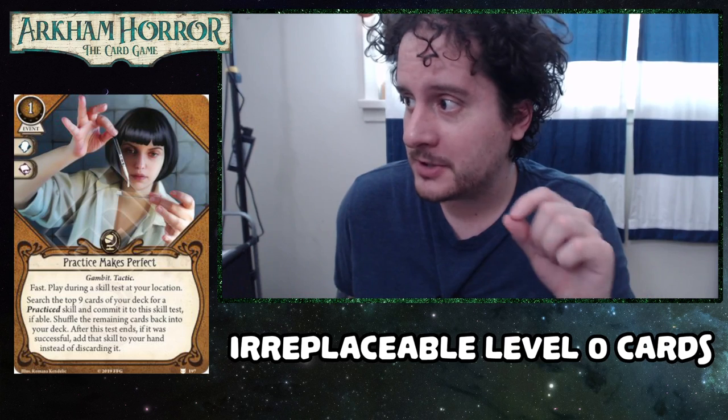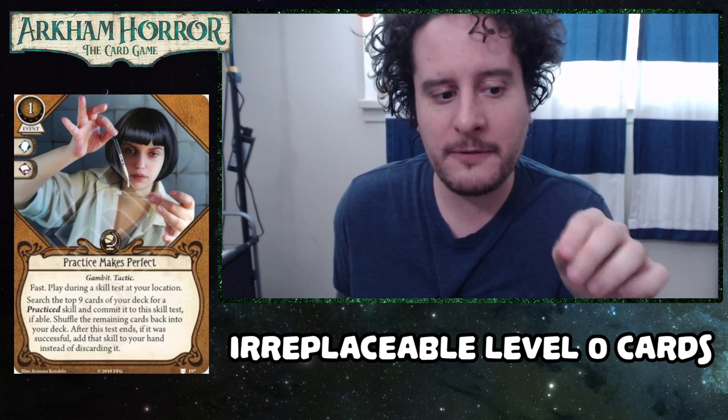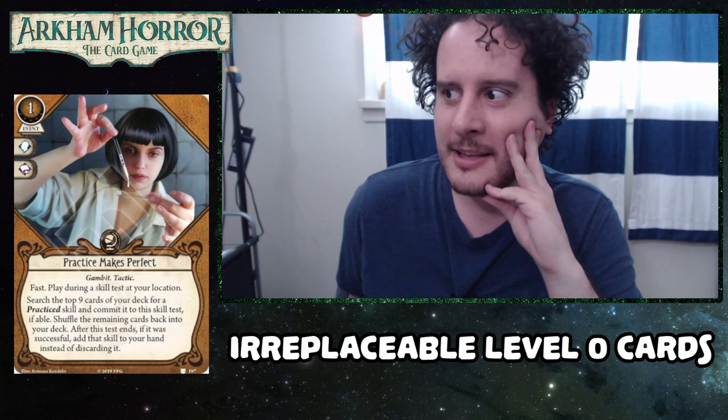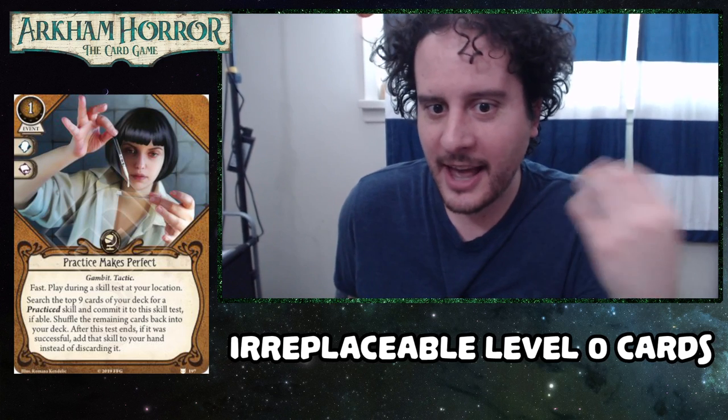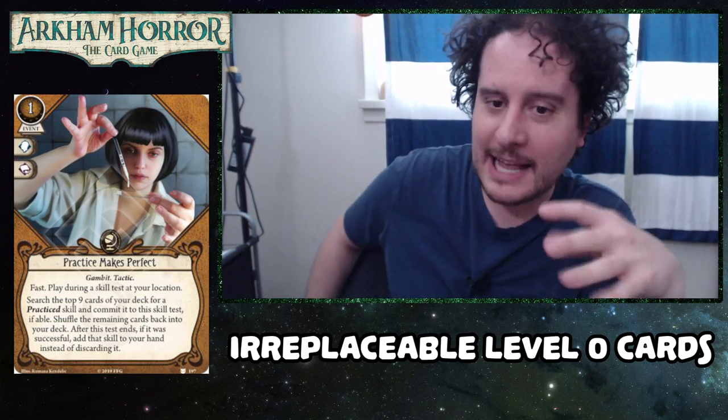One thing a commenter pointed out: the cards in Edge of the Earth that are practiced skills — the ones that gain symbols when committed to a test — you can still grab them with Practice Makes Perfect because you only commit the skill if able. So no matter what, even if you whiff on a practiced card, it still goes into your hand. Even if you grab a non-practice skill that can't be committed on a test, you still get it. It means it's less likely to just whiff completely, which is nice.